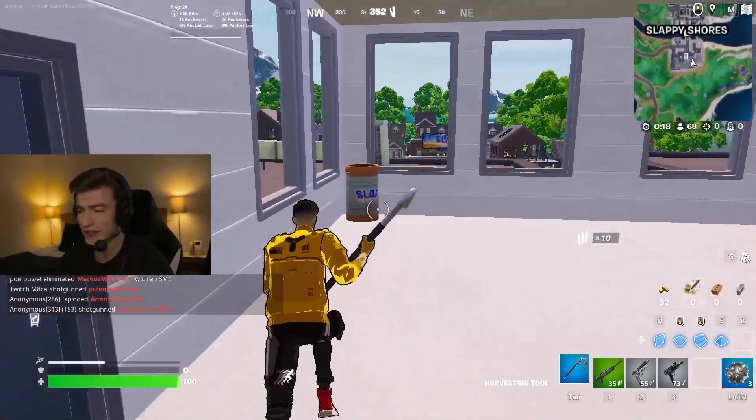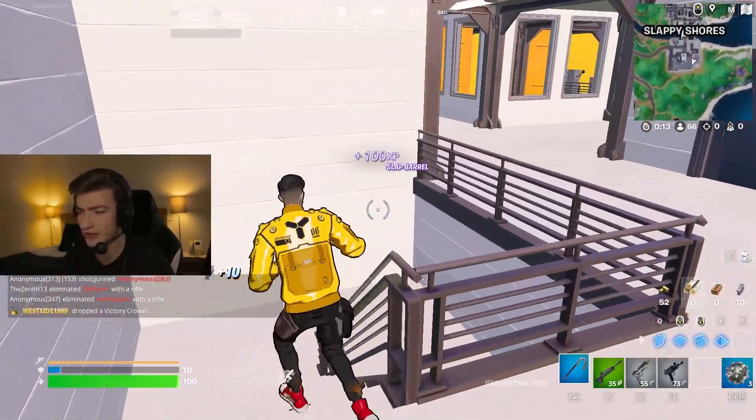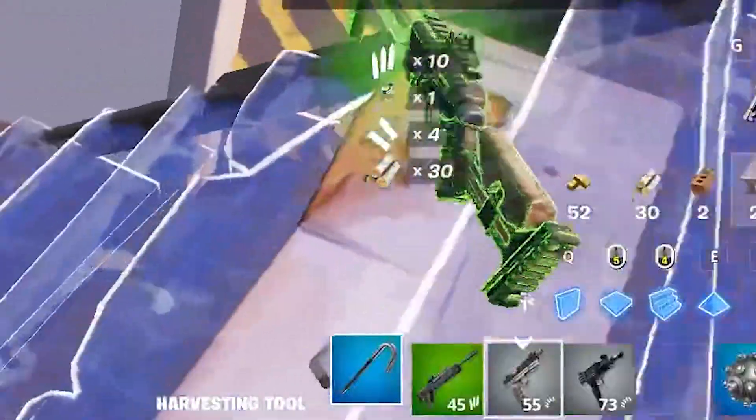The challenge for today is that I can only use Slurp Juice as my healing items. I can of course use natural healing such as the slap barrels and the Slurp Trucks, but I can only carry the brand new unvaulted Slurp Juice. So I can't use these splashes — I'm going to drop them.